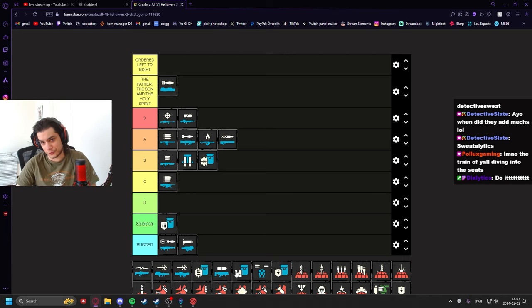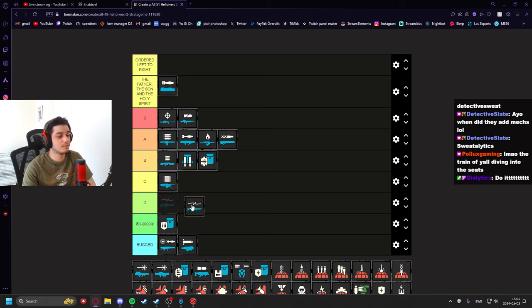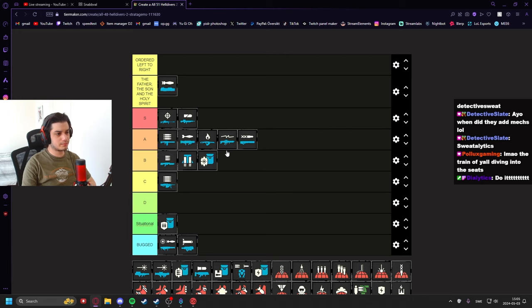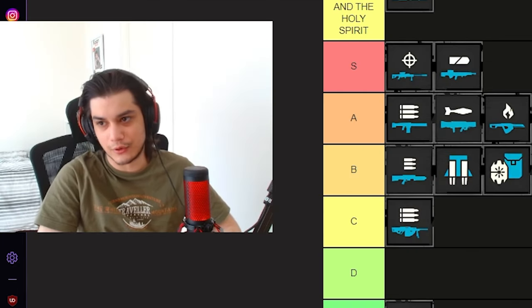Once that new submachine gun comes out I may grade the Shield higher, since if the SMG is actually good it'll pair well. As of right now it's situational — it works, it's decent, but it won't be useful in every situation. The Arc Thrower I'd put up here — it's very good even though they nerfed it. Huge DPS decrease, but it's still solid: kills big targets, small targets, and yes, your teammates.